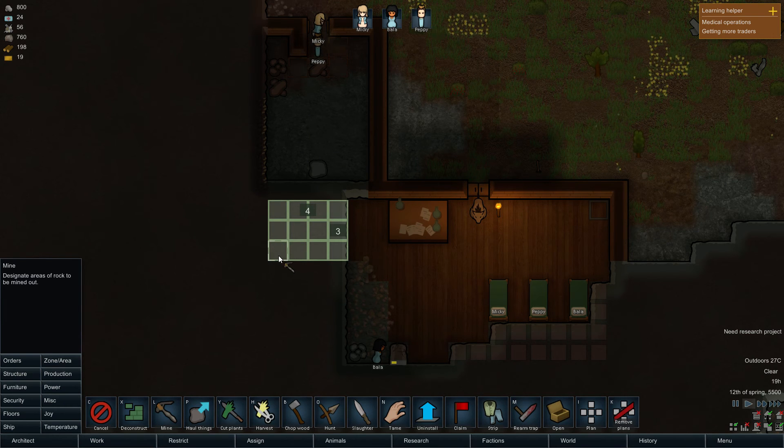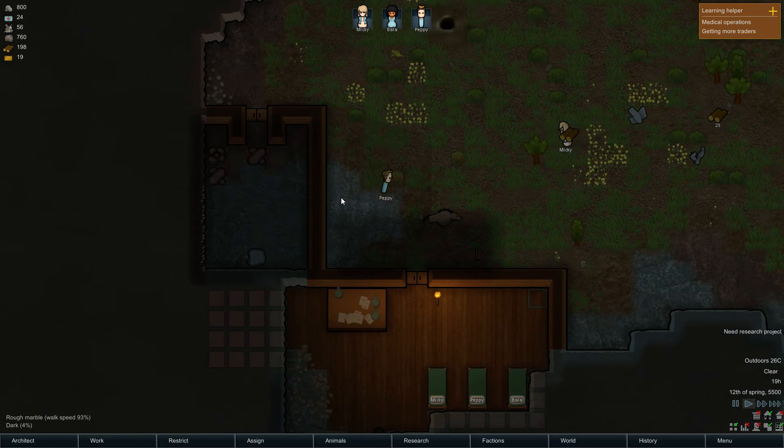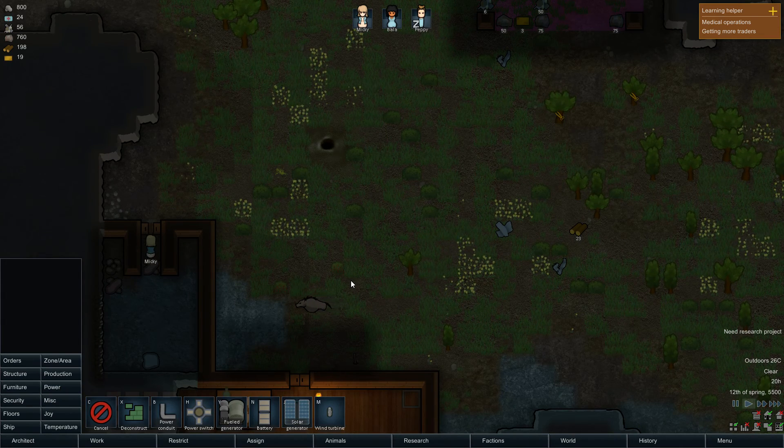So then people can kind of come into this room and I'll have a table in here for people to eat at — they get food from here, go eat, and stuff. We also need a stove, but I basically need power. That's the main problem at the moment, so I basically need some form of power.